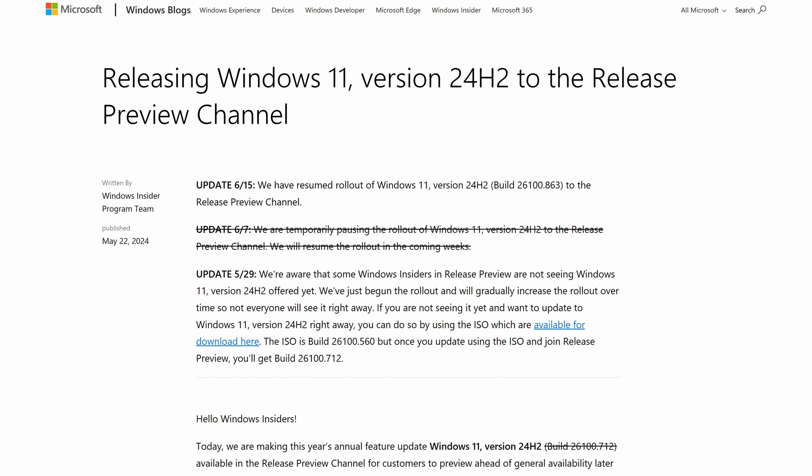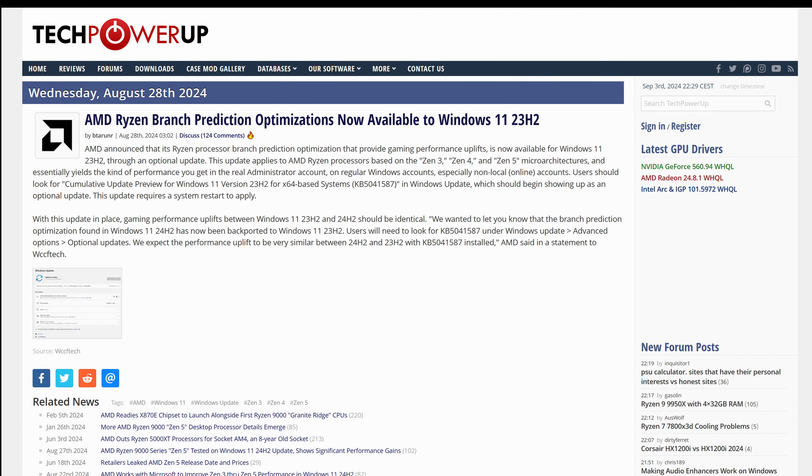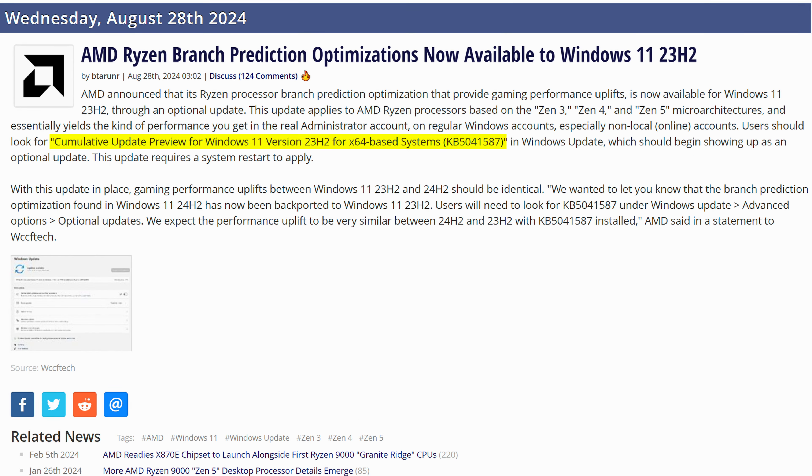Now you can get it two ways. It was originally just intended for the big 24H2 update to Windows 11 coming later this year, however it was actually backported to a patch to the current version, which you can get right now. Just look out for the patch KB5041587 in Windows Update.